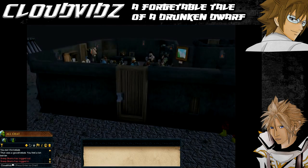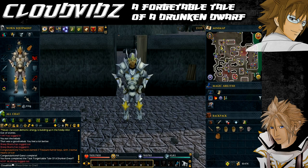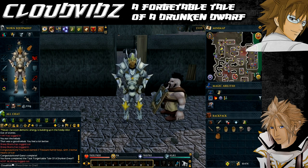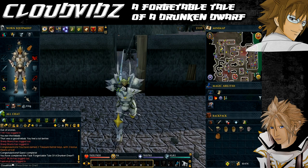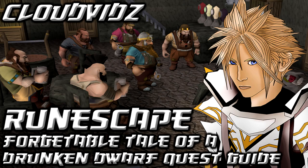Your rewards are 2 quest points, 5,000 Farming and Cooking experience, 2 mature dwarven stout, 2 Treasure Hunter keys, and 2 Hearts of Ice. Quest complete! It's quite a lengthy quest, especially with all the travelling over the mine tracks, but it's required for the Forgiveness of a Chaos Dwarf quest and subsequent sequels that offer very good rewards. So you'll inevitably need to complete this one, but following this guide it shouldn't take too long.